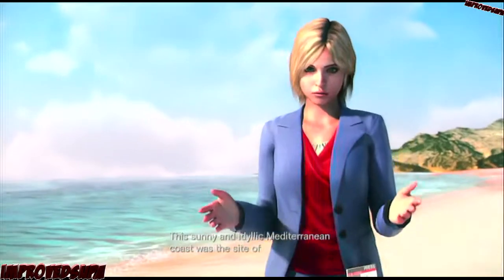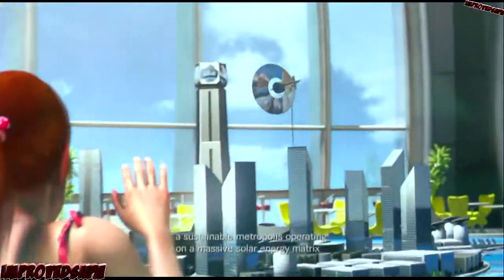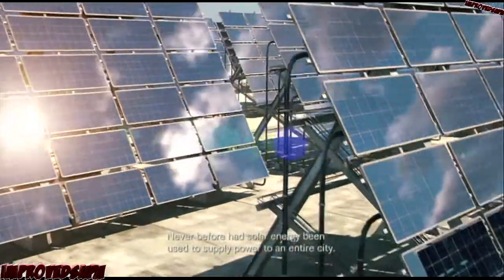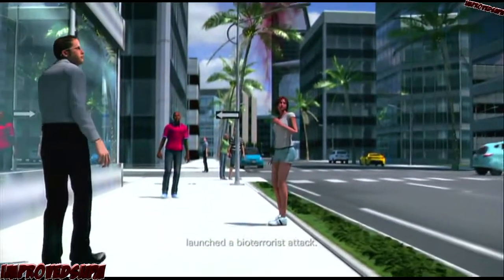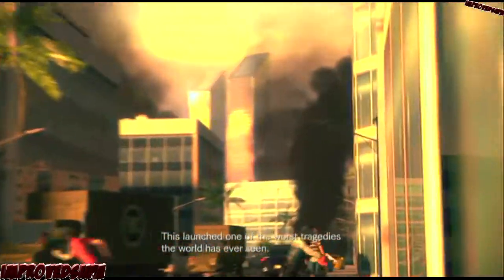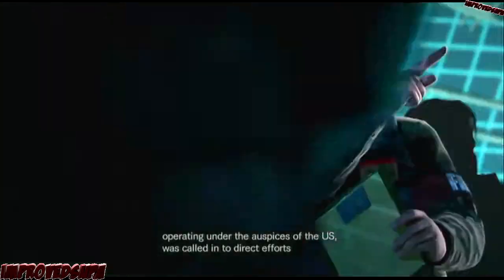This sunny and idyllic Mediterranean coast was the site of one of the world's greatest structures. It took a full 11 years to finish constructing the world's first Aquapolis, the floating city of Terra Grigia — a sustainable metropolis operating on a massive solar energy matrix and equipped with the latest green technologies. Never before had solar energy been used to supply power to an entire city. But in 2004, Veltro, a terrorist group opposing the city's development, launched a bioterrorist attack. They not only released a virus, but also several creatures known as bio-organic weapons, further complicating the situation. It launched one of the worst tragedies the world has ever seen. The FBC, the world's leading counter-bio-terror organization operating under the auspices of the US, was called in to direct efforts to contain the attack.